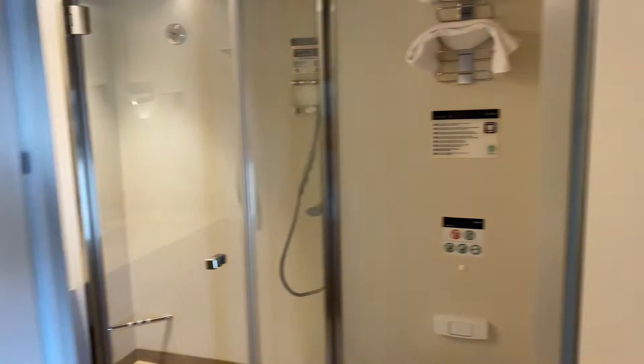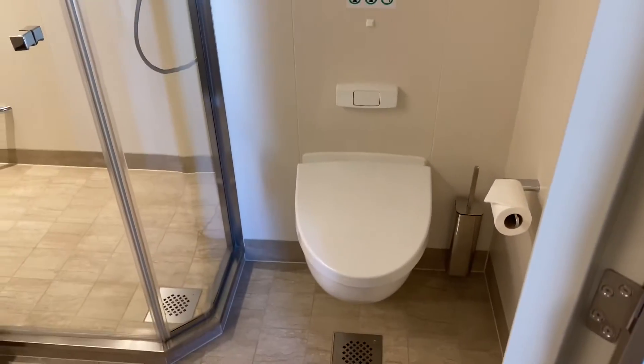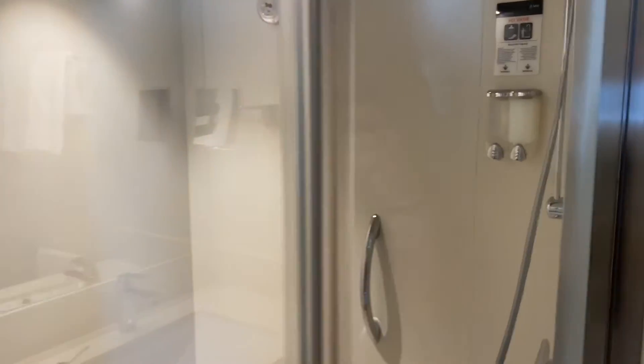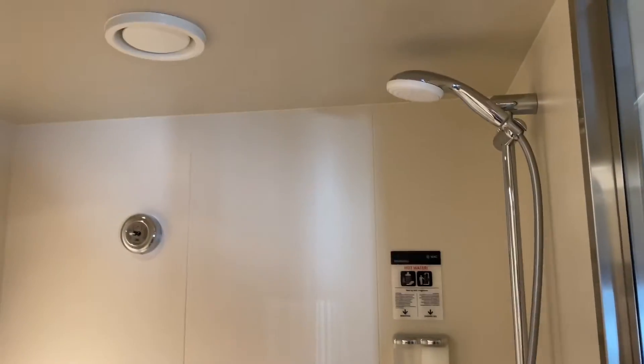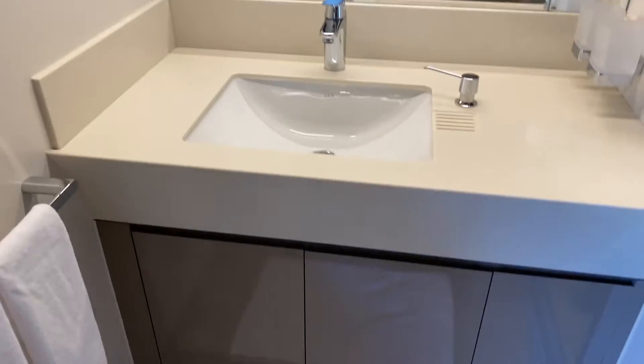Let's go ahead and come into the bathroom. As you can see, this is a much larger bathroom than your standard balcony cabin. You have your standard toilet, a little bit wider space, but look at the size of this shower — the shower space is absolutely big. Full-size sink with lots of room underneath.